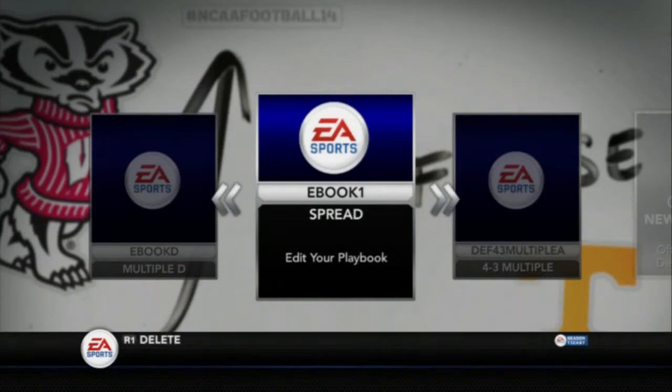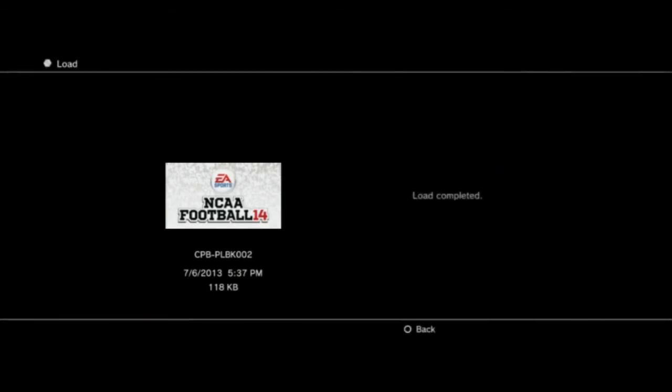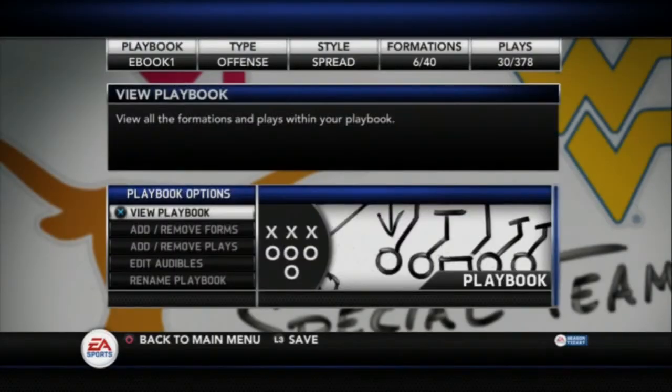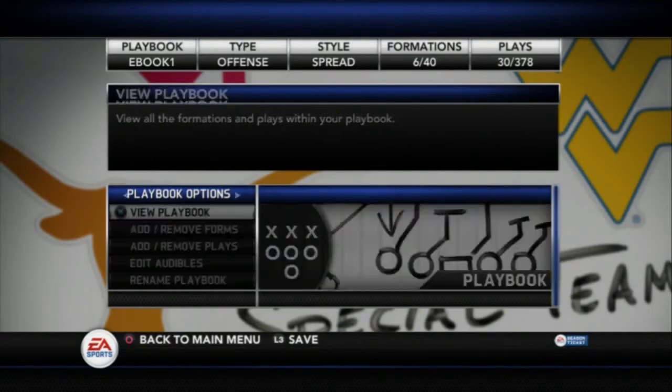I didn't have a really creative name, but we're just going to be going through this. The playbook I think most resembles this is the USC playbook. It has almost all the formations that I talk about in this guide, so make sure to take a look at that if you don't want to use a custom playbook. Now, the plays I have in here — we're just going to go to view playbook.